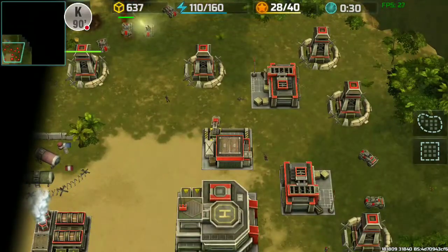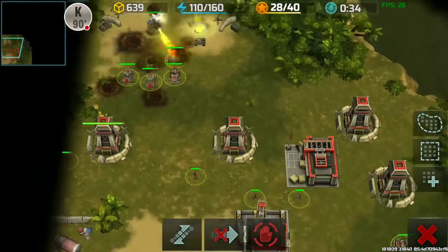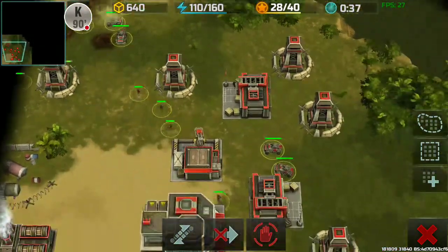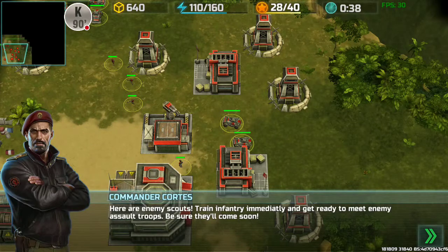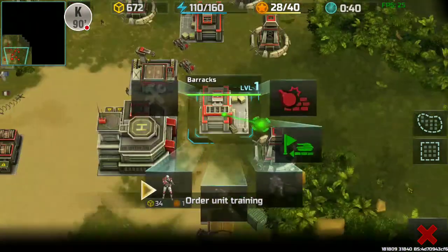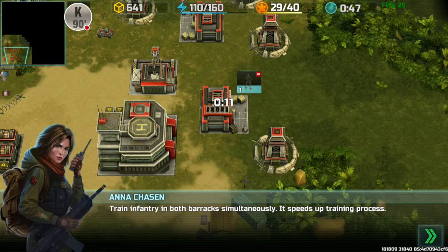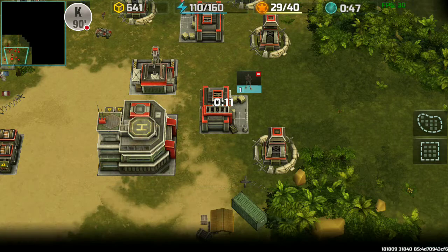So yeah, pretty much if you click — the emergency repair is unavailable when the tower is under attack. Your enemy scouts are training — get ready to meet the enemy and solve it. Where is it? Okay, infantry.